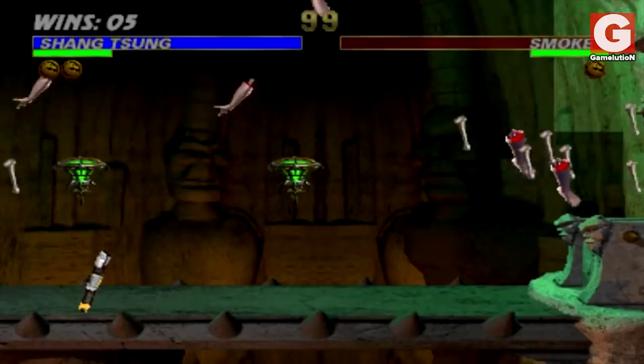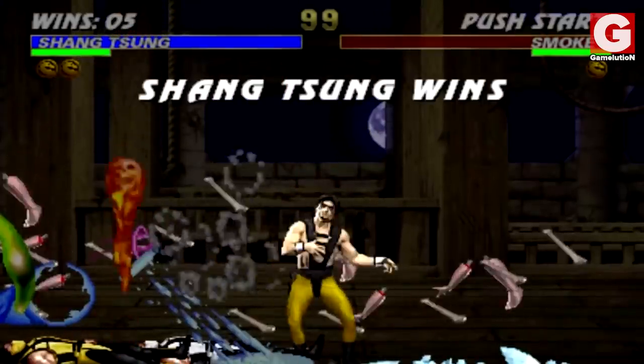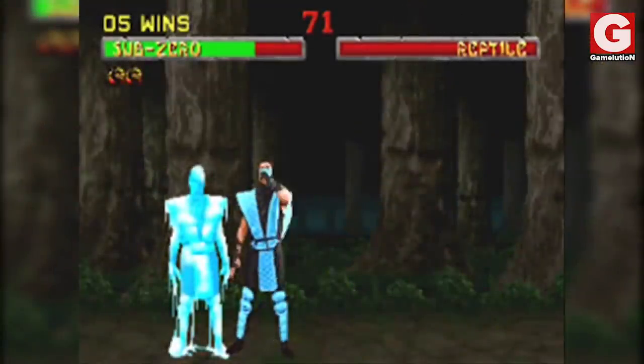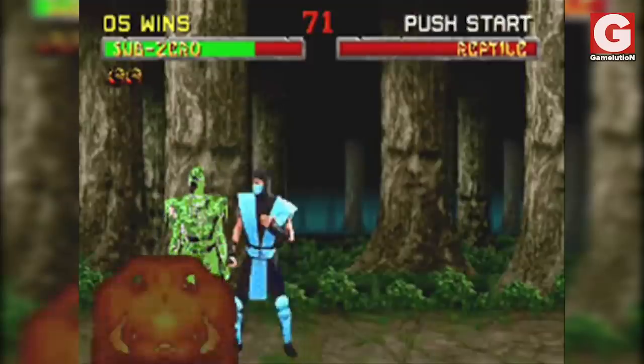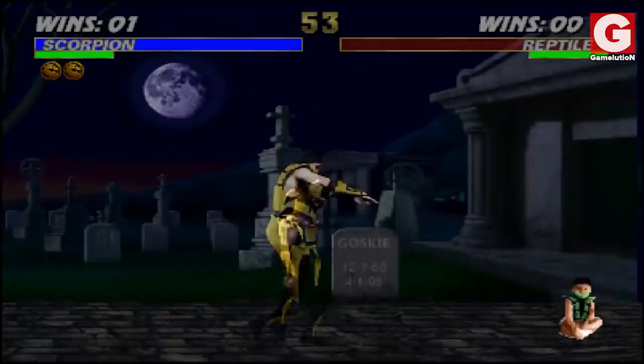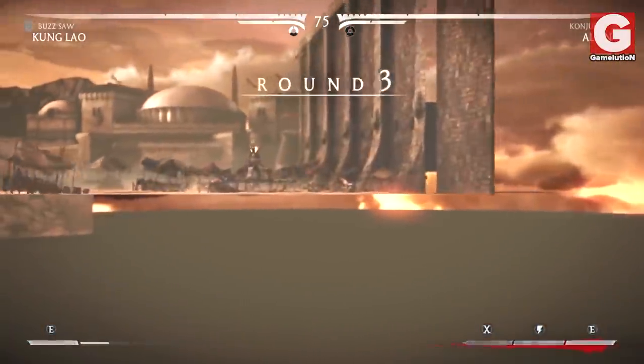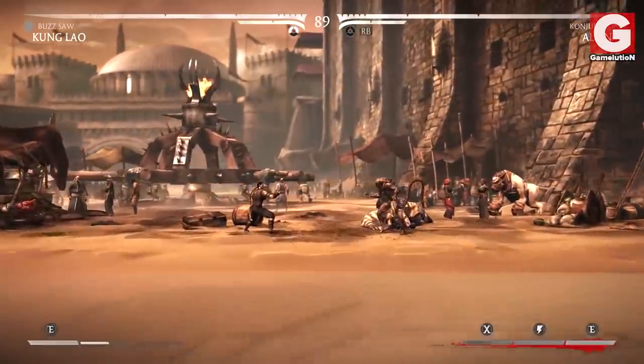Mortal Kombat games are known to have some funny bugs and glitches since the very first installments released on arcade games. A popular example is the Babality glitch in MK2, which allows the player to proceed and attack the baby if the finisher is performed fast enough. Glitches in MK games continued throughout the installments that followed, and MK11 is no different.